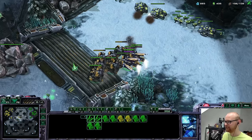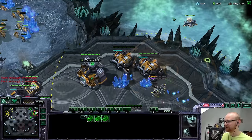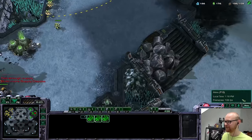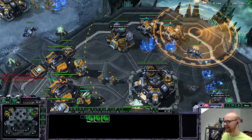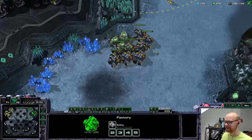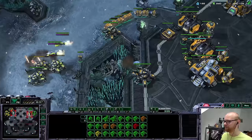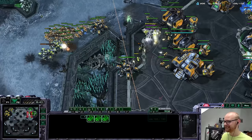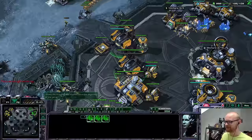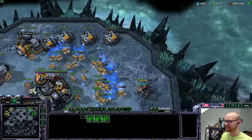He might go for a counter-attack — maybe I can go for my own counter too. I kill the banshee — there we go! I'm doing some serious damage over here. He's coming back... I'll send everything back to the main because he's going to try to kill me. Those tanks already died and now I got cyclones here too — oh my god, I think he messed it up big time. He was in a really good spot.